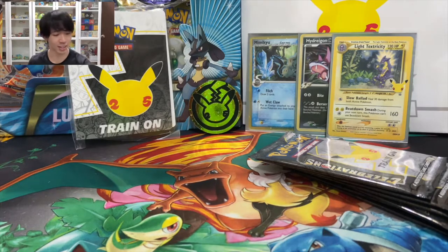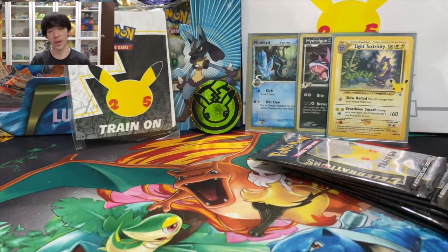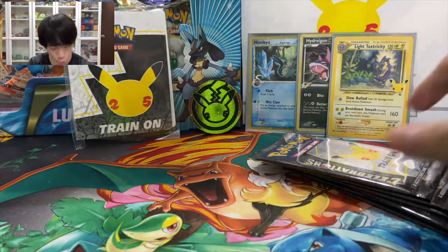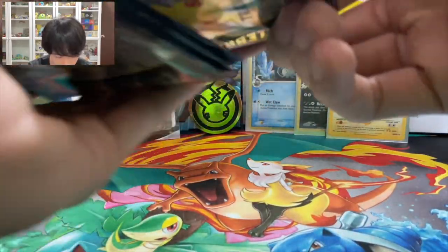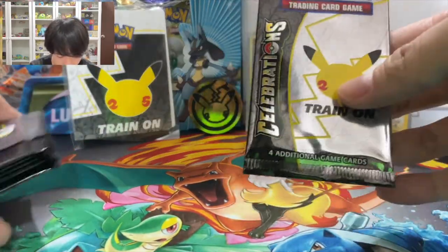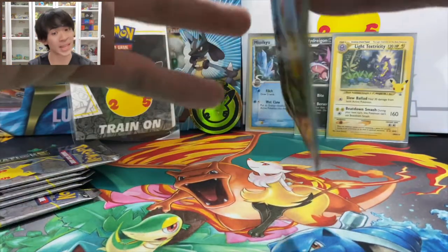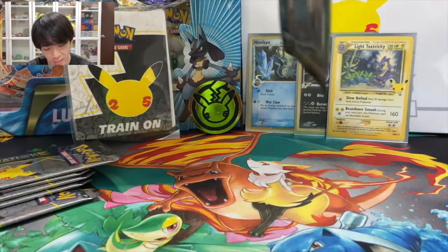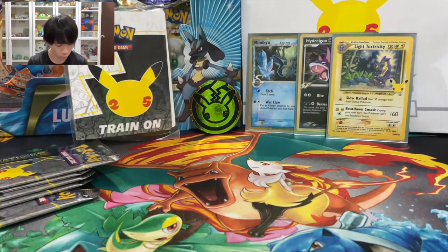That's sad — we have no hits on the first two non-Celebrations packs. Now we get to open these six Celebrations packs. It's also a bit sad because they only come with four cards inside. Let's try the first pack and see if we can get any first pack magic — maybe even that Base Set Charizard. This pack is so hard to open; I need scissors for this.